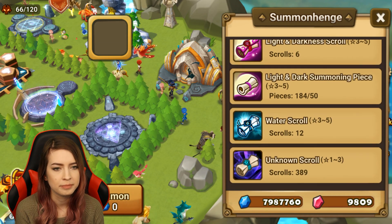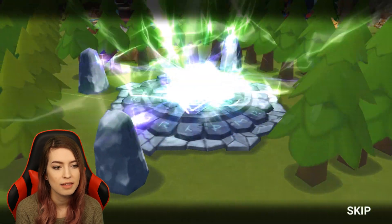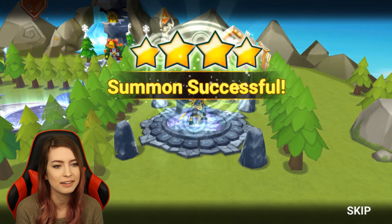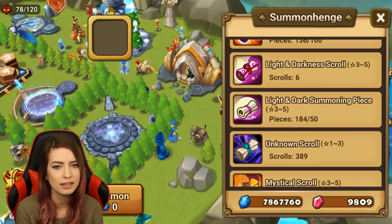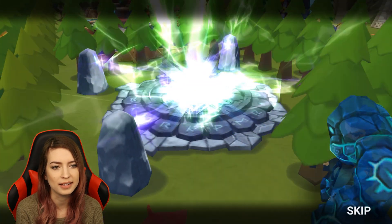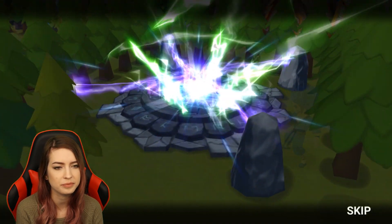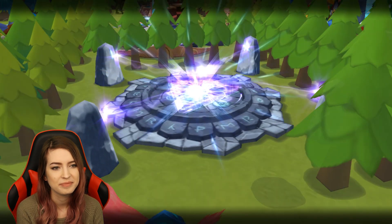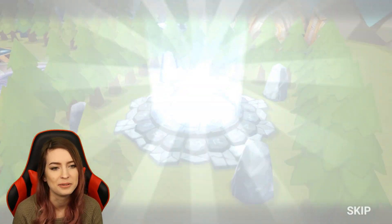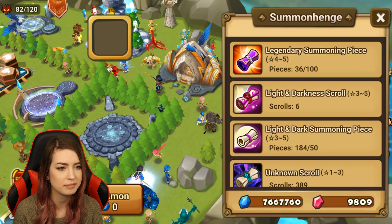And 12 Water scrolls — let's see if we can summon that water monster you're looking for today. All right, another Horus. As I mentioned, fusion, and now you have a spare. Nothing else out of our last water scrolls really. Let's go into Legendaries — four of these ones. Water Joker — saw you had some Lution, so that's good for skill ups. I always suggest keeping one of each nat four that you don't have. Fire Phantom Thief — good one too. And last legendary gives us a Water Taoist.